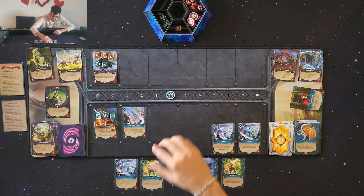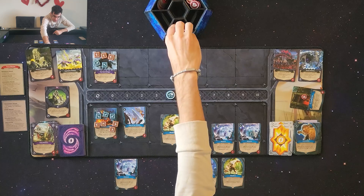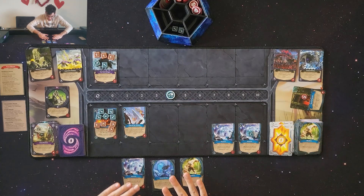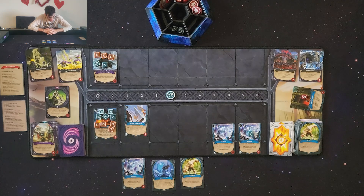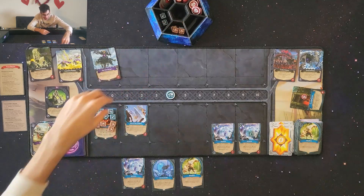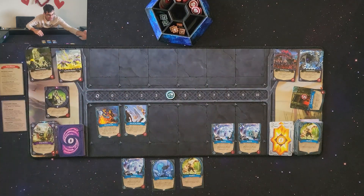I spend one more mana to play Bloodlust — an ally gains plus two attack and plus one armor for the remainder of the turn. My Clan of the Wildcat is now loaded up: seven total attack, with four armor. Fight phase: I hit the Hatebringer for seven damage, he prevents three with armor — taking four, which kills him. He hits me for seven, I prevent four armor — taking three, which kills my Clan of the Wildcat. We basically kill each other, but I have defeated the Hatebringer. He's removed from the game, and we are victorious!